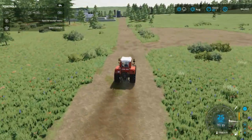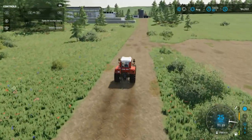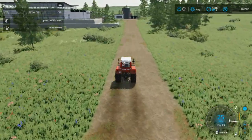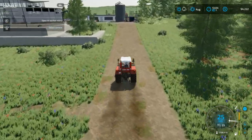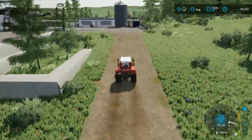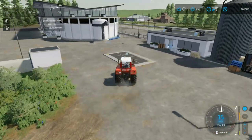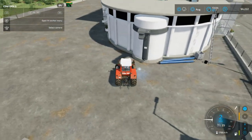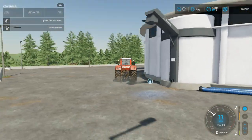Once we get the fertilizer spreader, one of the things we're going to need to do is buy some fertilizer. I'm going to buy a full load of fertilizer because it's going to be a lot cheaper to buy a full thing. We can either buy it in pallets, in bags, or in bulk from the dispensary here. We buy different things — grains, fertilizers, and everything else. We can buy it right here or inside in a bag or bulk.